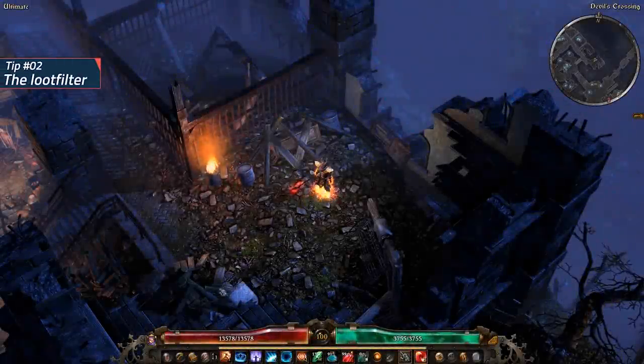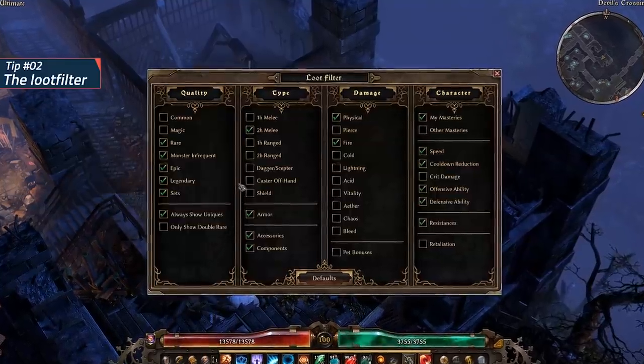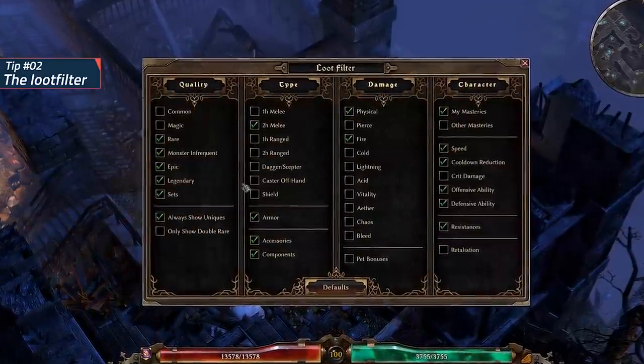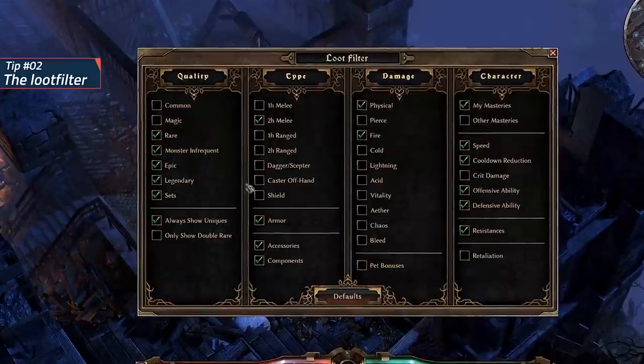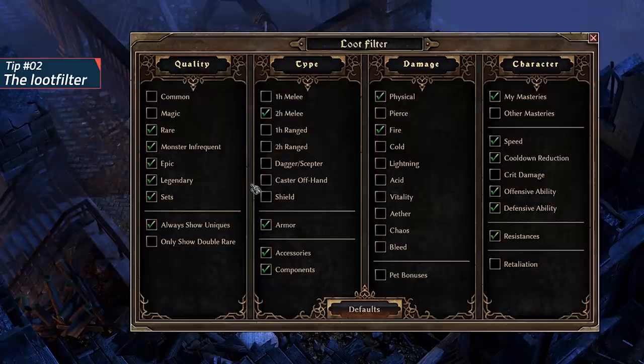Quick tip number 2: Grim Dawn has a rather excellent loot filter — don't forget to use it. Unlike Path of Exile, items in Grim Dawn do not need to be identified. This makes filtering loot work much better, as it enables you to specifically show and hide items based on their attributes, not just their base type. So if you are playing a fire-based build you can use the fire damage tab, or vitality damage, and so forth. Generally it is also a good idea to turn off both common and magic items once you've reached around level 5 or 10.